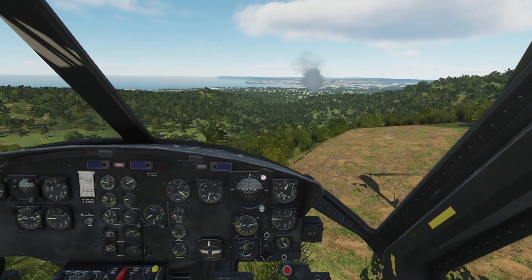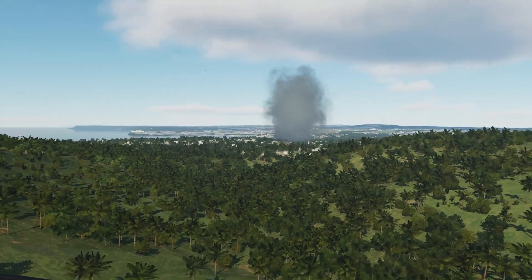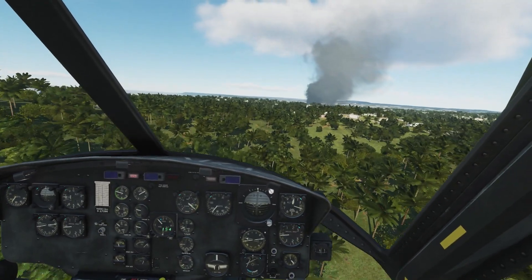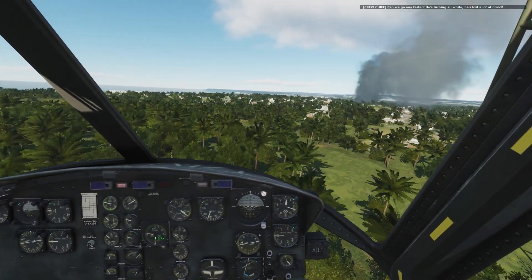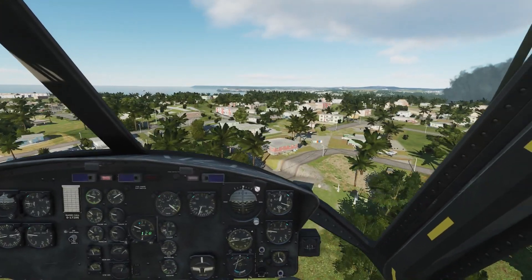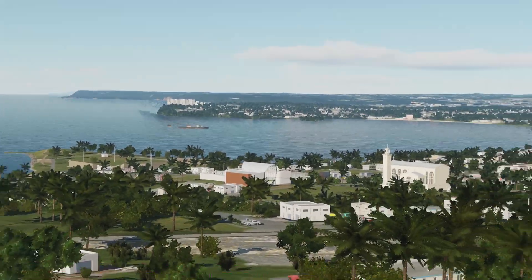Switch this to high, getting more accuracy. There's the bay and behind that little peninsula there's the international airport. Can we go any faster? He's turning all white — he lost a lot of blood. I can't really go faster because our ship is heavy, that's all we've got. There's the airport, there's the bay, and the hospital should be behind those big white buildings.